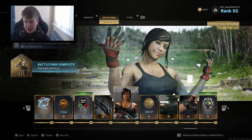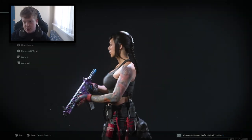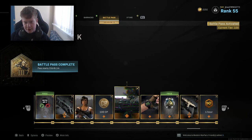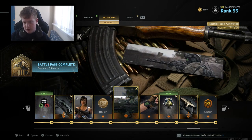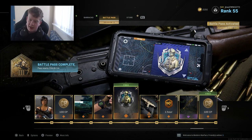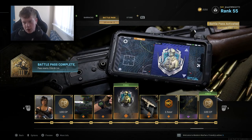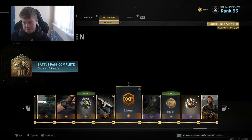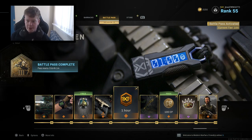We have the Death Dealer Mara skin - it pretty much looks the same as any of her skins she's ever had, in my opinion. 100 COD points. The Light Clockwork calling card. The Tamagunchi Black watch - so if you bought the Tamagunchi separately, you played yourself, because it's on this now for a lot cheaper and you get everything else. The Cyborg emblem. The All That Glitters MP7 variant. 1 hour of double XP.